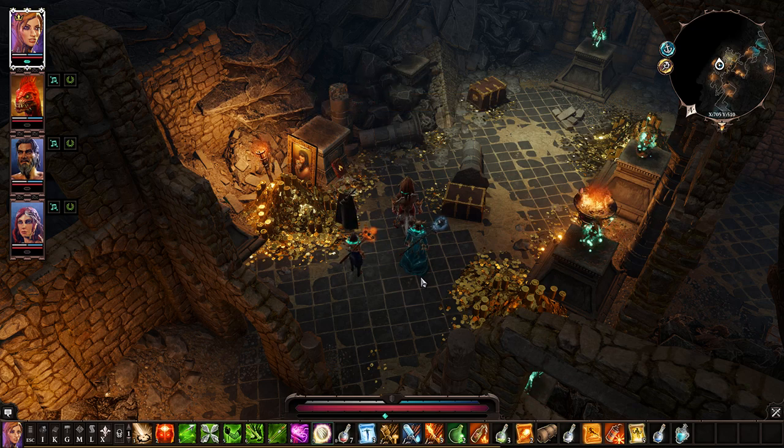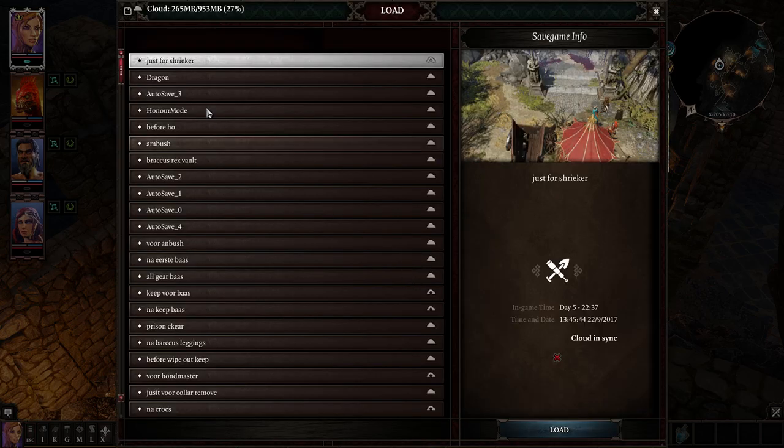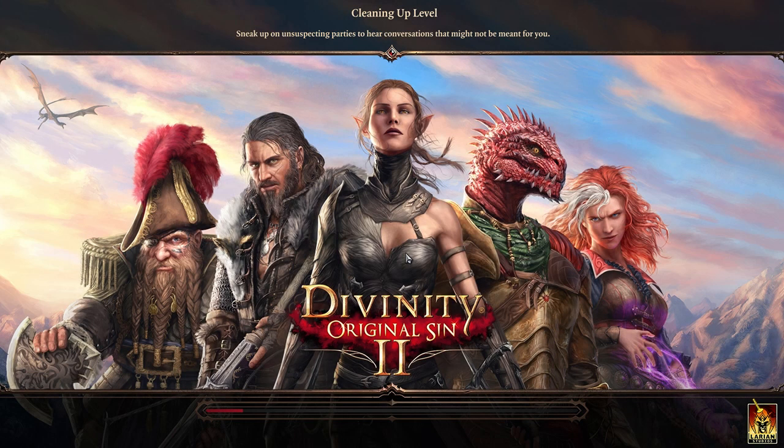We're going to use this wand at the shriekers. I already released the dragon so he's going to help me, and I already have the purge wand. I've also got a save ready because otherwise it takes way too long. We're now in front of the two shriekers at the end of Act 1.